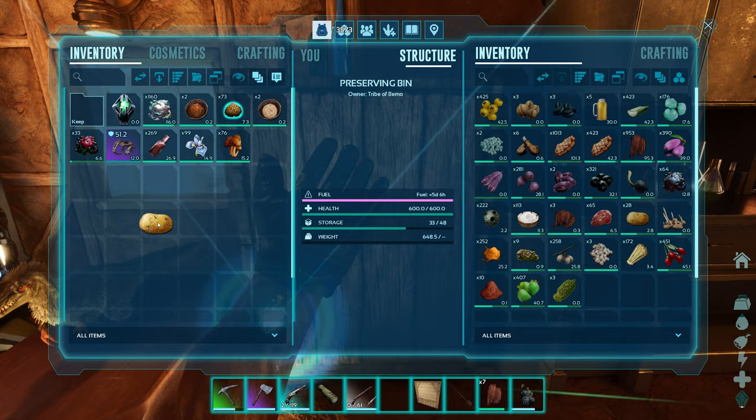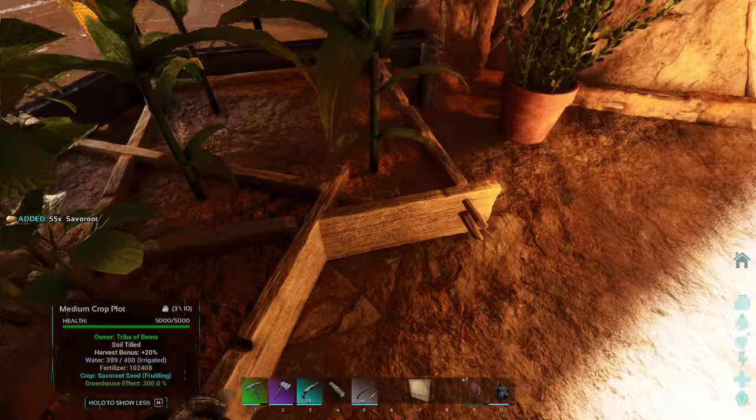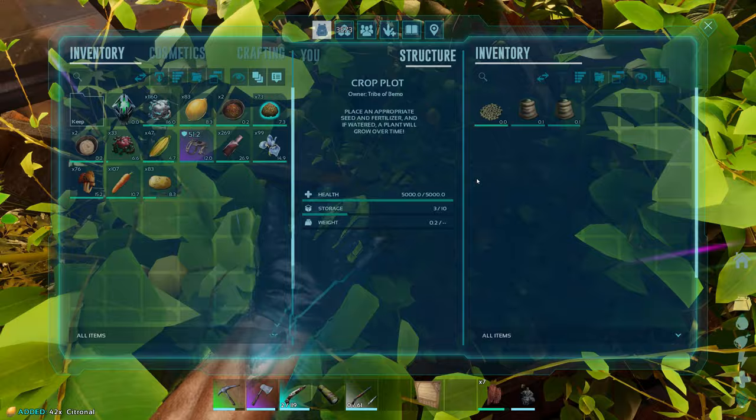The vegetables too - let's grab all of our stuff. The crop plots only hold 150 and then it kind of stops producing. With the way Scorched Earth is, and the timers going down super fast, that barrel is going to be perfect - we can put all of our stuff in there and it'll keep it from spoiling. The only thing is there's a five-minute timer whenever you open it before you can close it again.